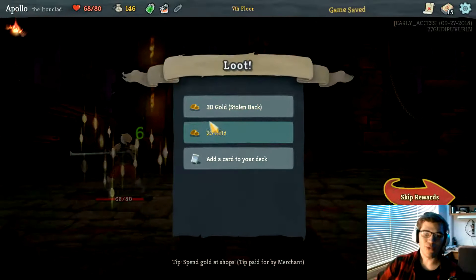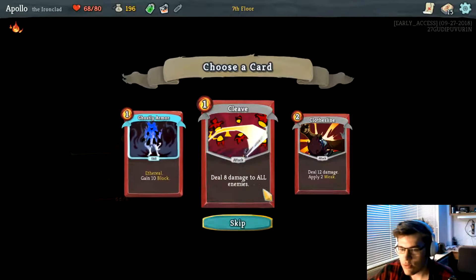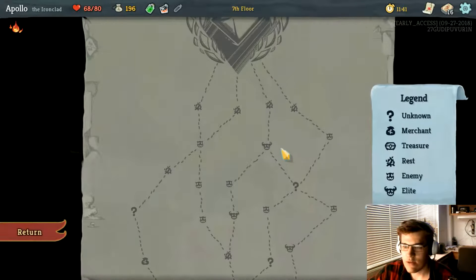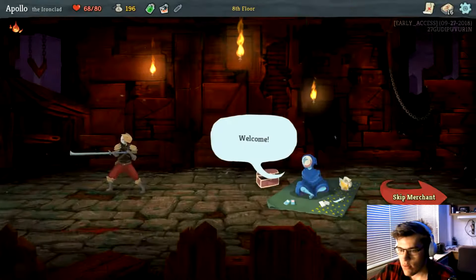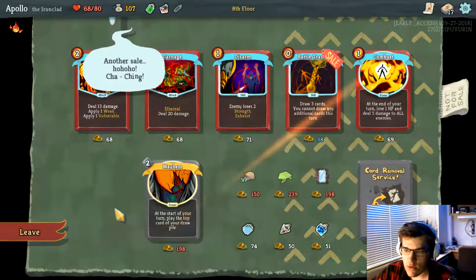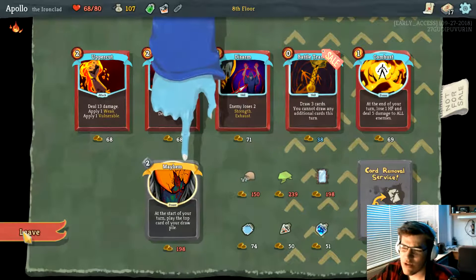If you don't kill him in time, he'll run away with all the gold he stole. I'll take that one just in case I have to deal with a mob enemy. I was checking out the boss. I'm going to take this one because it's a zero-cost card. That would have been really good.